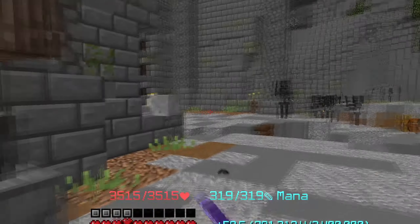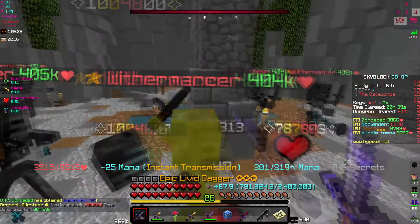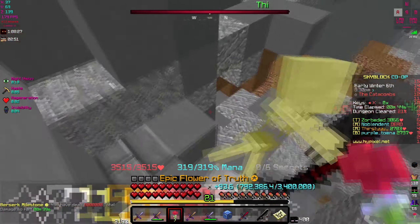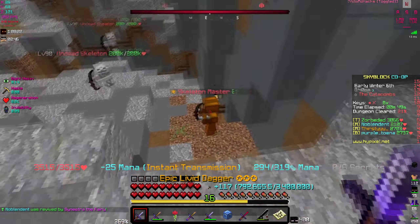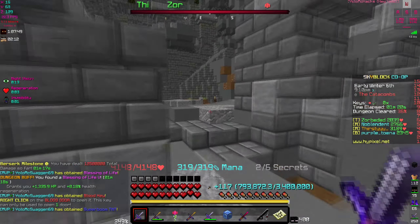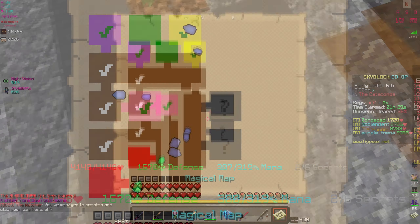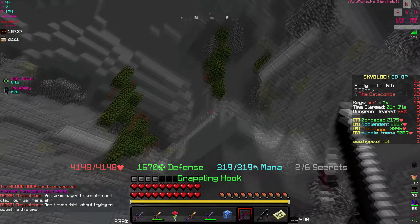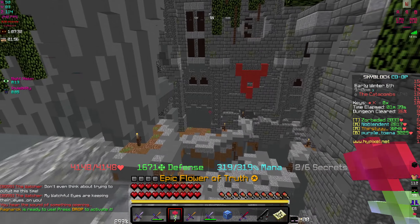Oh no, wither skeletons — I need to be careful of those guys. I forgot about my passive that lets me heal constantly. Taking care of wither skeletons in floor seven is rough, but this is floor four so we're good. I was about to say this is a small dungeon but we didn't even explore the other two areas.